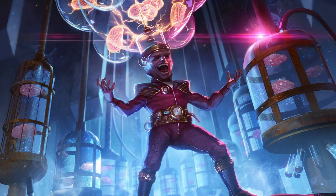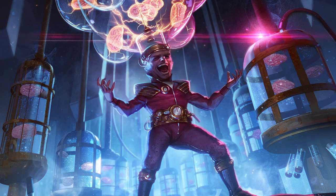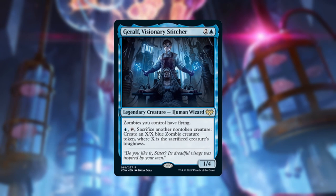Ever wonder what Howard Hughes would have gotten up to if he were born on Innistrad? Well wonder no longer — today's deck holds the answer. This is the guy who figured out that what you do is you take one live wire in one hand and another live wire in the other, and you just jam them into the cadaver's head. Voila, I have created zombies.